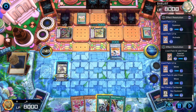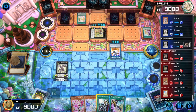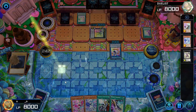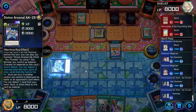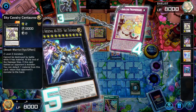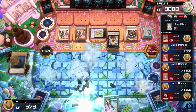Round 13 we have Twinsprite. We went second versus Madolche without any interruptions, so the best we could do was make Sky Cavalry and attack so we can summon a 4-material Zeus. As I attempt to clear the board they just kept chaining stuff. I eventually got Zeus to resolve but then they just flooded the board again and attacked for game.